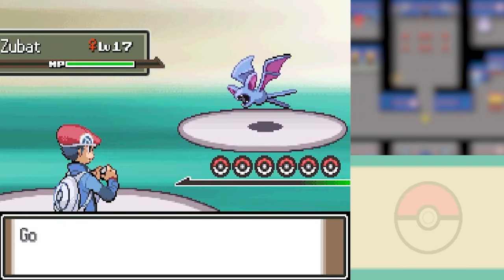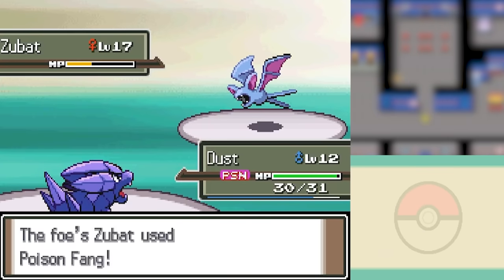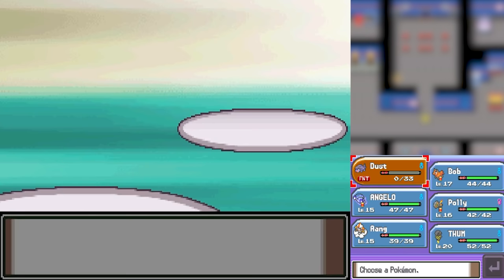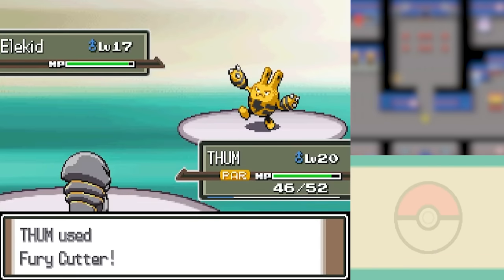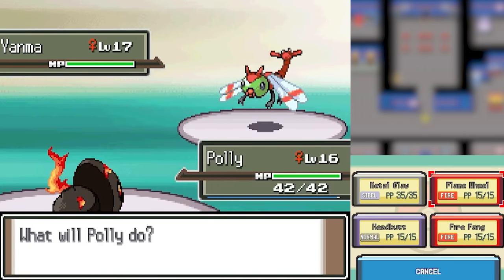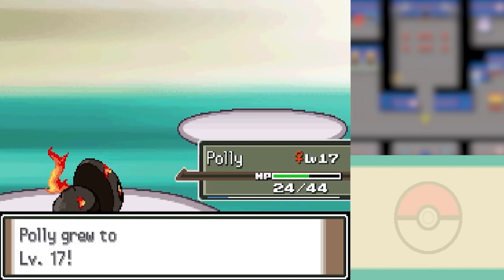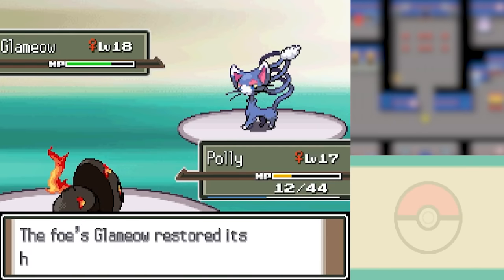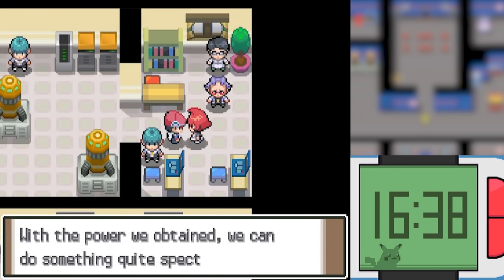Team Galactic is once again invading the Valley Windworks, trying to steal all of its power, so we have to go and stop them. Commander Mars didn't really have the best team, as Dust took out her Zubat with some Rock Tombs. She brought in Elekid as my Electrike died from poison damage, but our Electric type Kakuna killed it with only two Bug Bites. Polly finished off her Yanma with Flame Wheel, though Yanma took down Kakuna with Sonic Booms. She now has a Glameow instead of a Purugly, and Polly the Aron pulled out a very close victory with only one HP left, finally getting rid of Team Galactic.